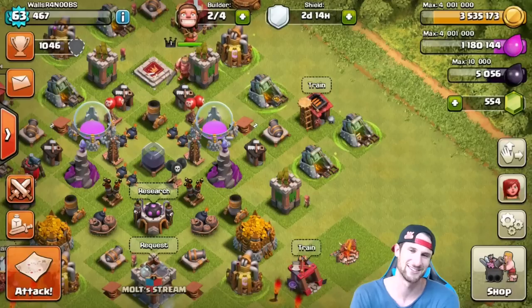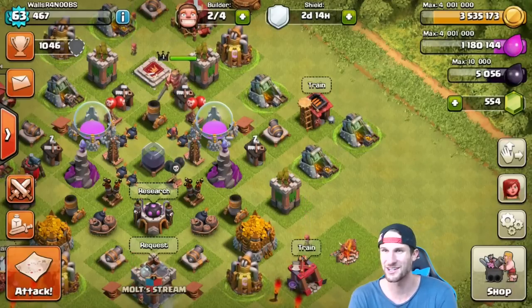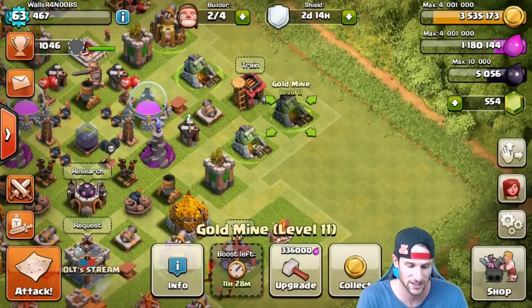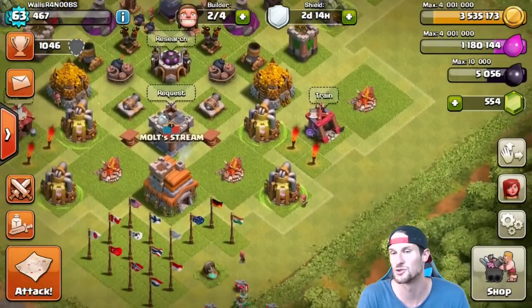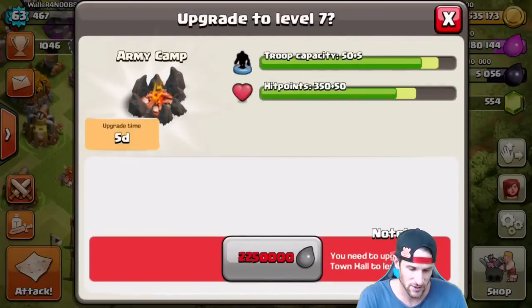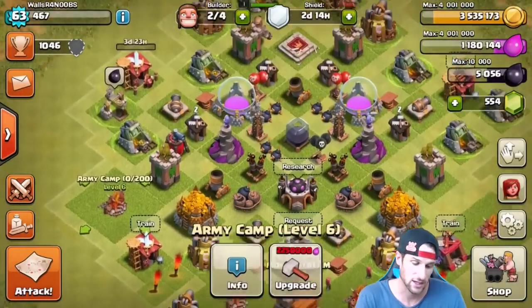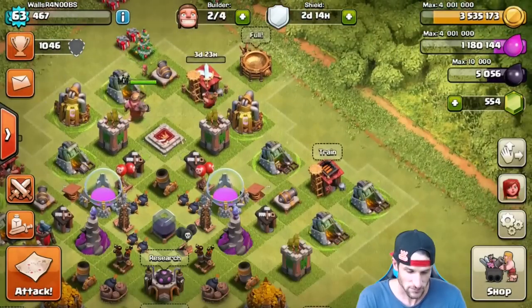We can upgrade this — wait, no, we're so close but we'll definitely be able to get that right before. I'll do another video in two days. I can't attack though, because I've got to keep that shield up for two days and 14 hours. We have 11 hours and 28 minutes left on the boost. We can't upgrade our army camps, but they're all max anyway — we're good to go.